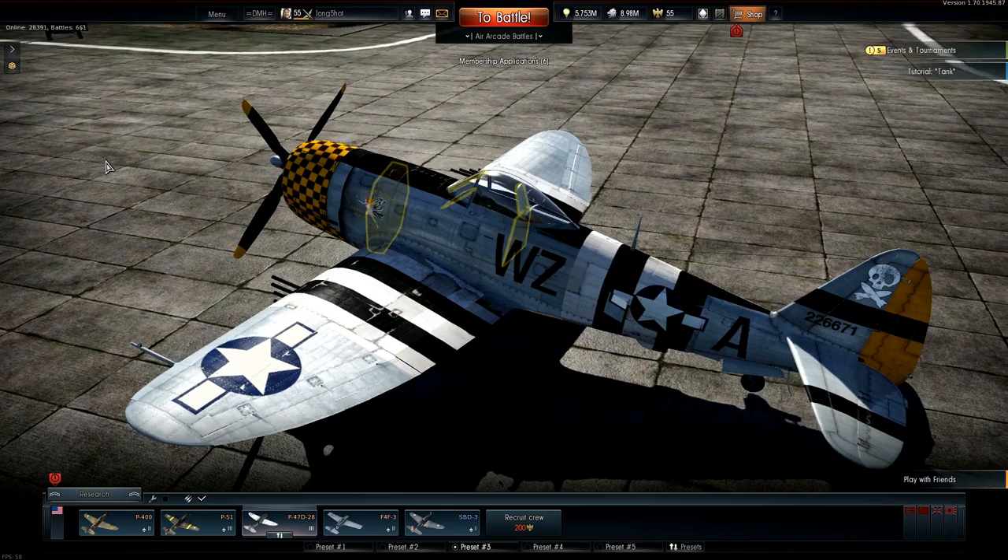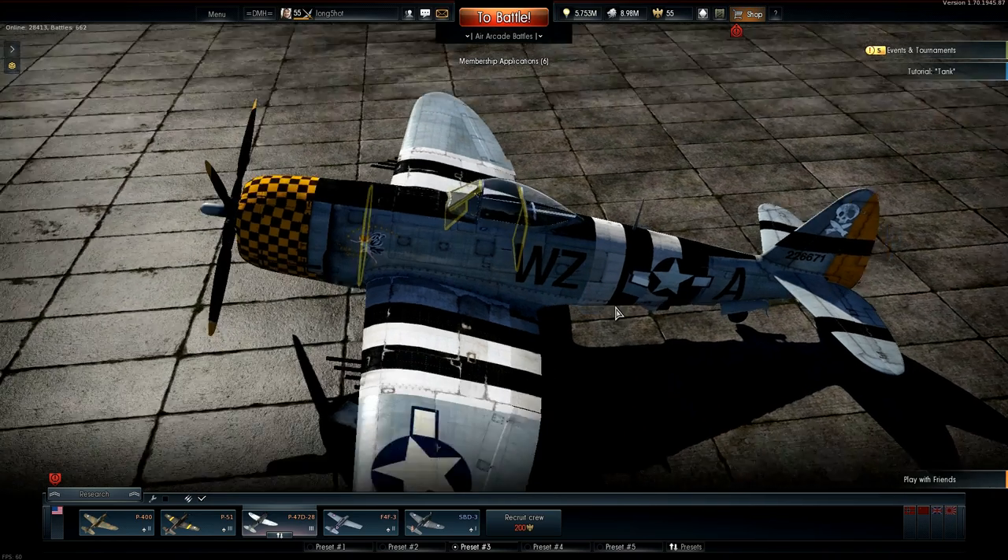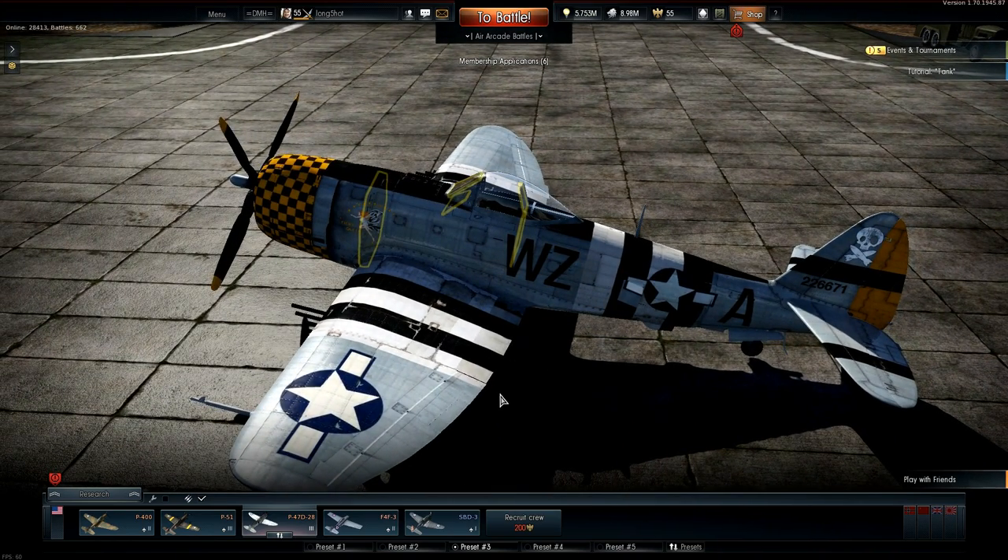Let's take a look at the armor on this plane. There's quite a lot of shielding both in front of and behind the pilot, who seems quite well protected in head-on situations or when someone's on your 6. Unfortunately both scenarios — head-ons and enemies on your tail — occur more often than you'd like in this plane.